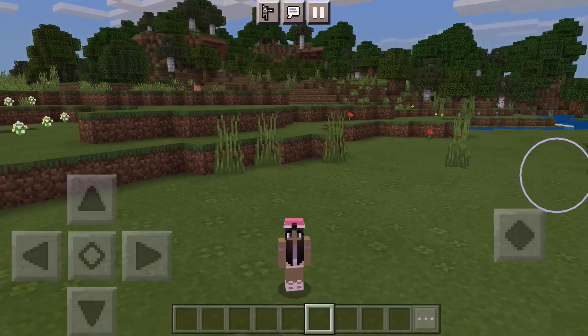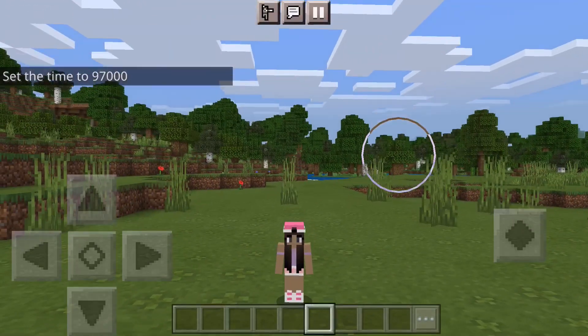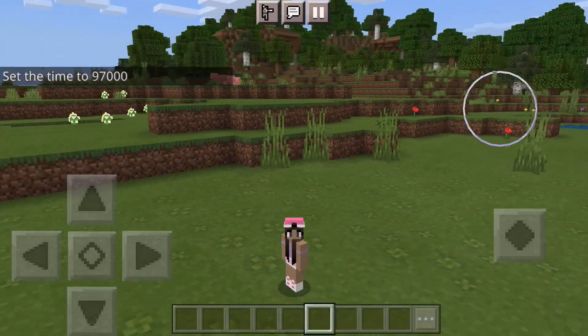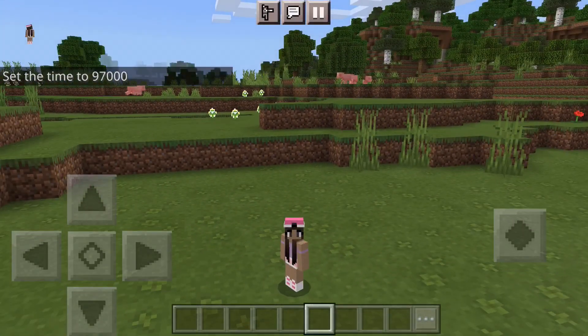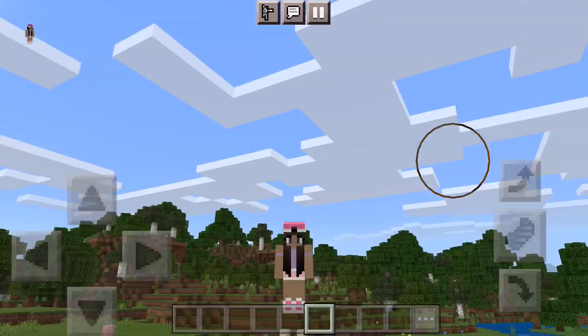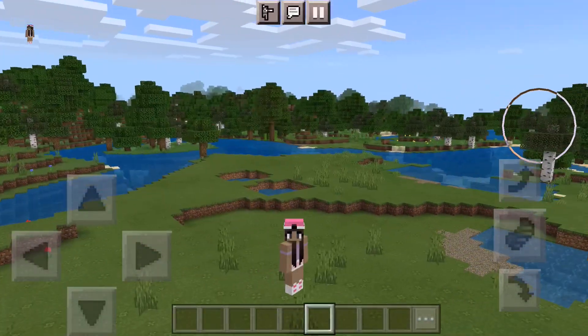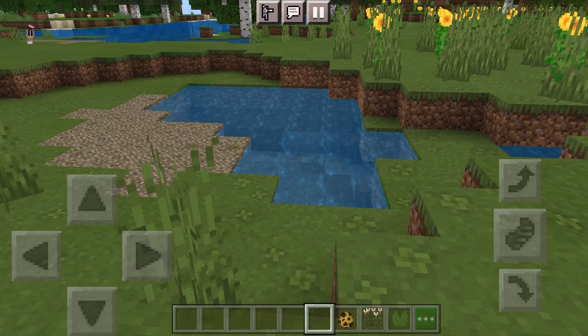This next pack is really simple and just meant to be cute. It is the baby player behavior pack, which just changes the size of your player. And as you can see, I am nice and small now. It's just really cute and a nice little add-on.